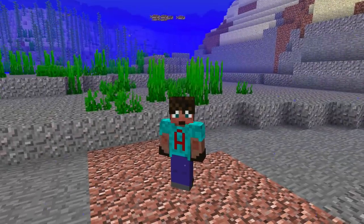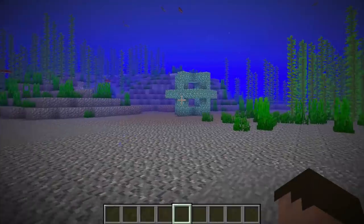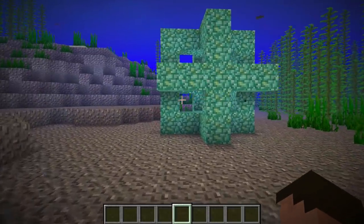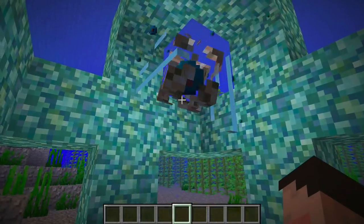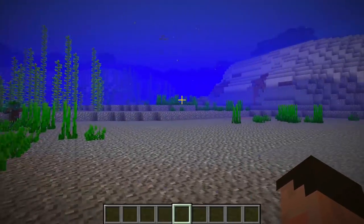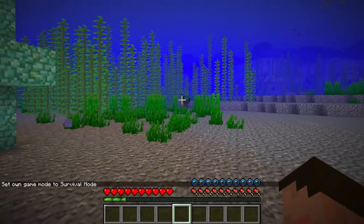There are a few things you need to do before you start building a house underwater. The first thing I recommend is build a conduit if you can. To do this you'll need a heart of the sea and some prismarine. I'm not going to do a tutorial on how to build a conduit — there are a bazillion of them out there and there's actually one from me as well. You've got your little conduit surrounded by prismarine, and that gives you the conduit effect, which means you can breathe underwater.